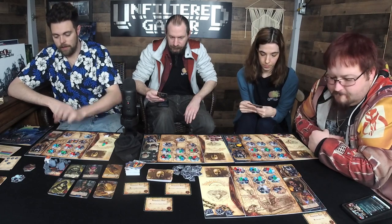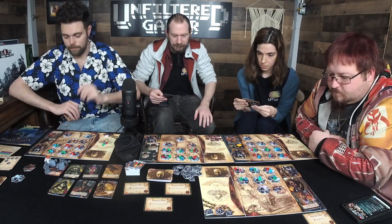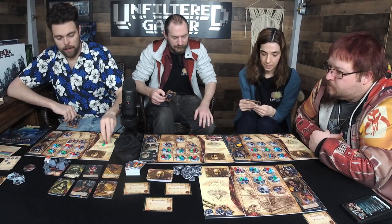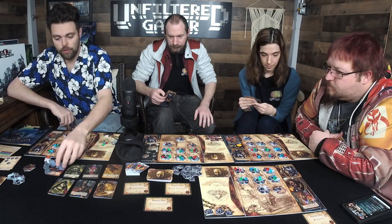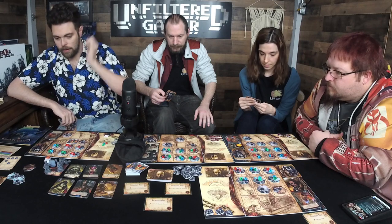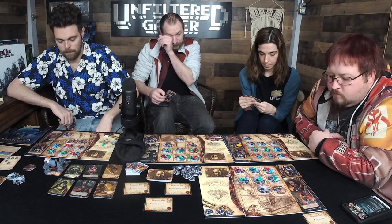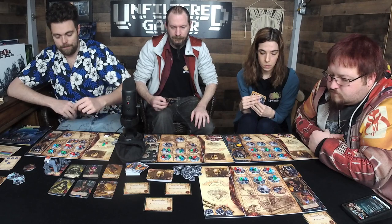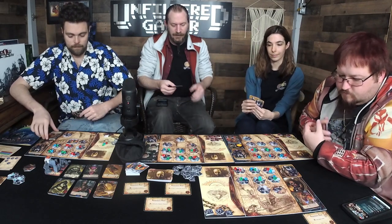I'll play this card to make this investigator a little more challenging for you — strengthening him. I'll also do a damage to this investigator and spend a madness to put my knocked-down miniature back upright. Then one damage to this investigator — actually I'm done, no need to continue.